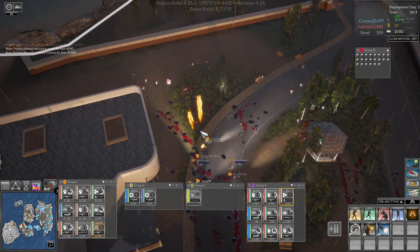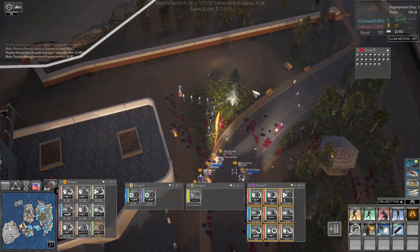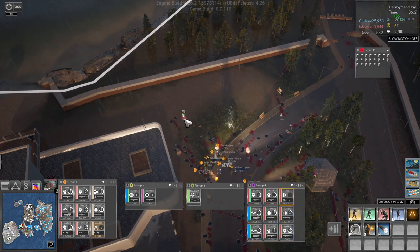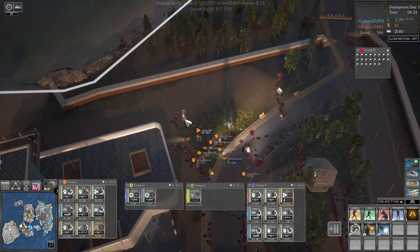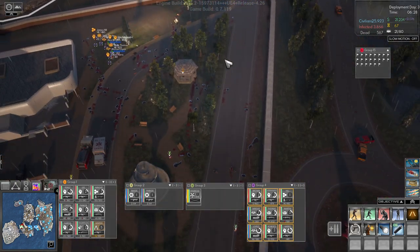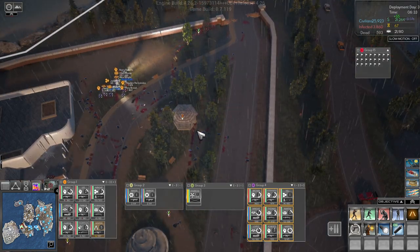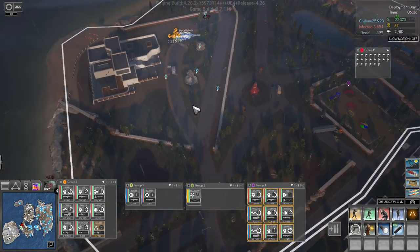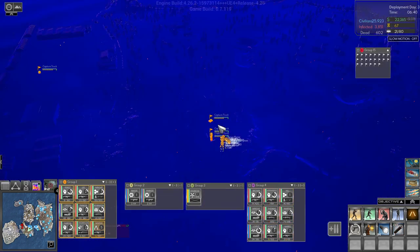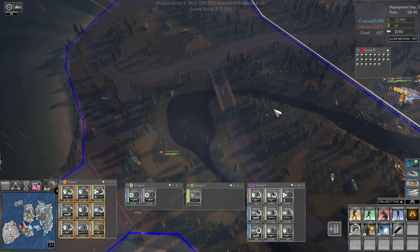That pod is down. We definitely want to pick up this DNA here. Group four, there's more DNA around. Group one, what do we see here? We see infected and stuff all over the place.